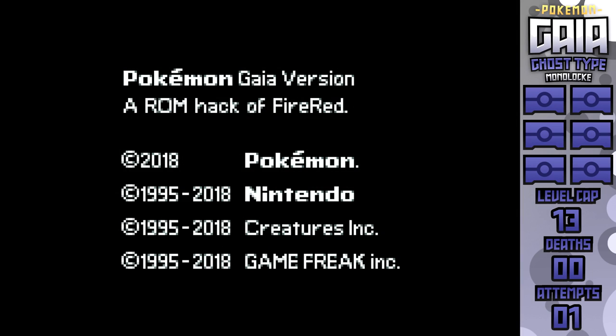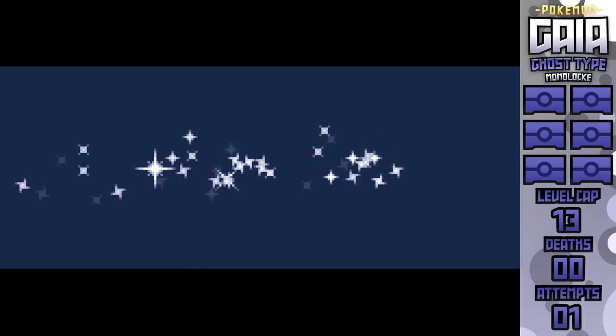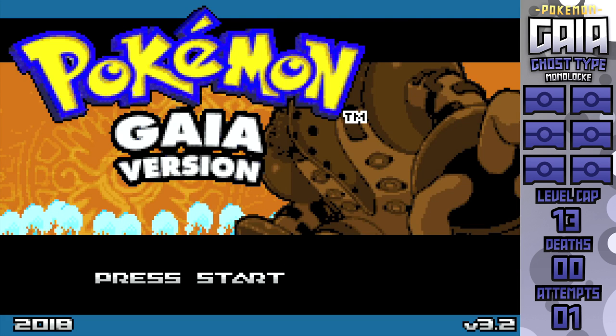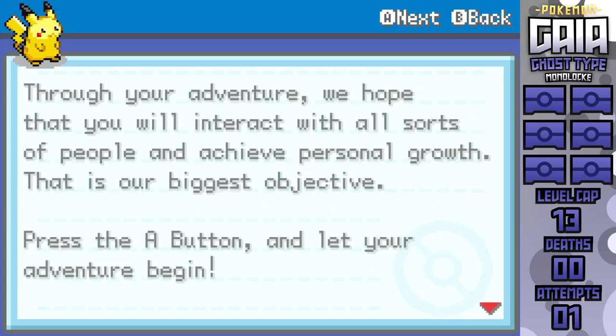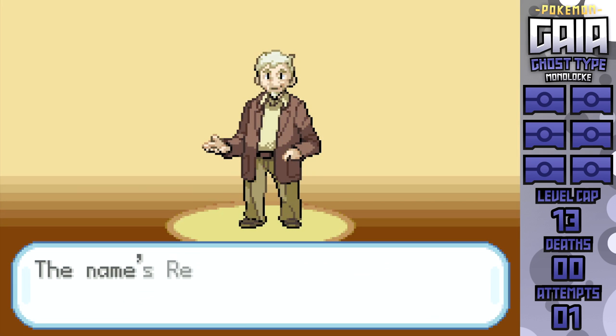How's it going, everybody? Chaotic Meatball here, and welcome back to the channel. Today, we're finally jumping back into the wacky world of Pokemon Romhacks, this time with one of the best on the Game Boy Advance, Pokemon Gaia. This Regigigas-based Romhack features a brand new region by the name of Orbitus, and contains Pokemon all the way through Gen 6, so we're in for quite the amount of options.